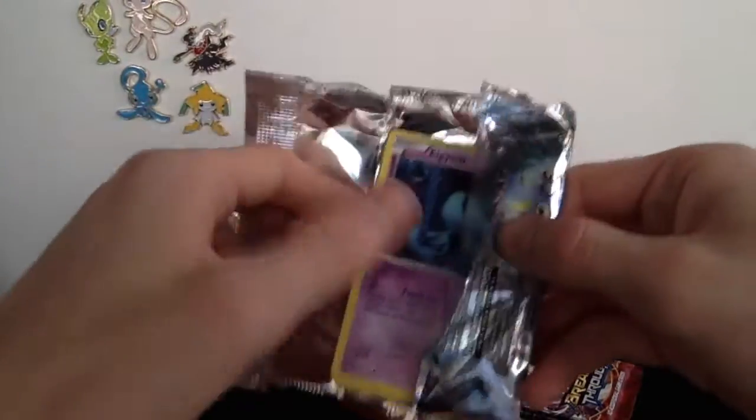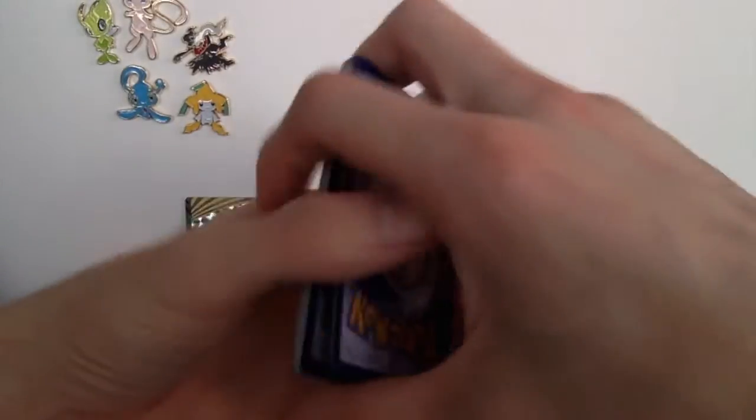So we got a Mega Houndoom EX full art and now we got the Noivern BREAK. I told you those two Chespins back to back were a sign — they don't just throw two Chespins back to back for no reason! And we also got a regular rare Parasect to round out that pack.